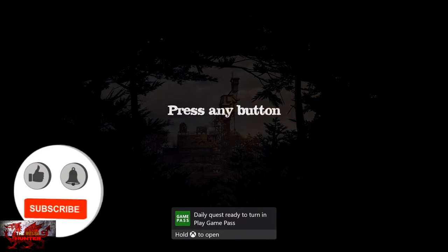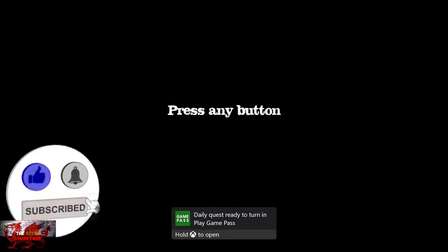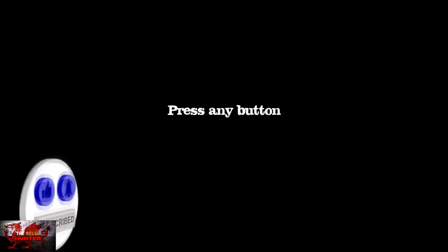Hello there guys and gals, The Welsh Hunter here, back with yet another 100% achievement and trophy guide, and this time we're getting it all in What Remains of Edith Finch. This was developed by Giant Sparrow, published by Annapurna Interactive, and is usually available for £15.99, but has been and still is on Xbox Game Pass for a while.